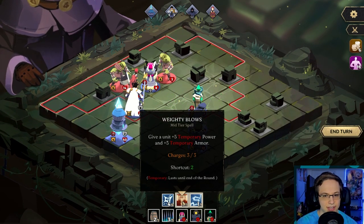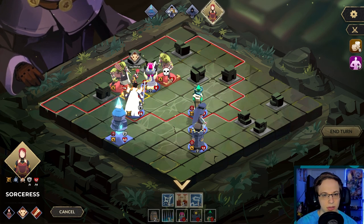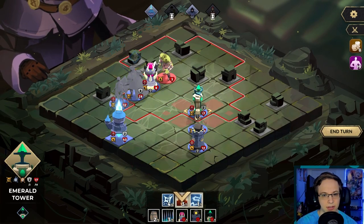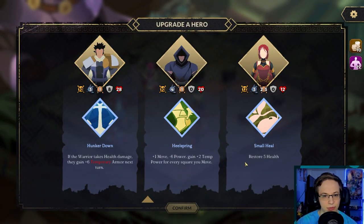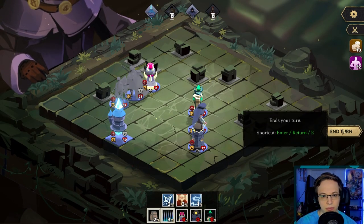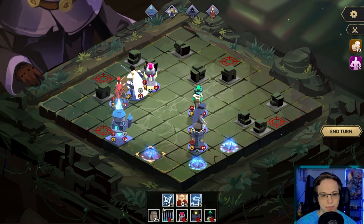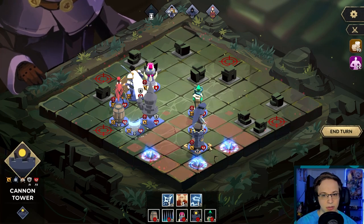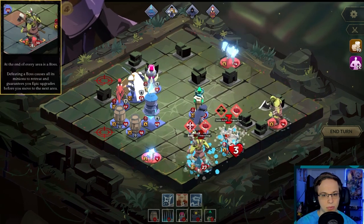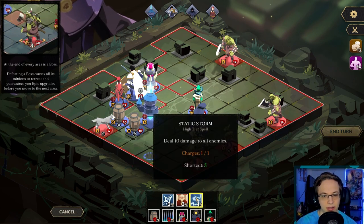Now we have Mighty Blows — give a unit five temporary power and five temporary armor. We also have deal 10 damage to all enemies — that's pretty good. Do that, do that. We're going to do three damage with a little spell there. Restore some health, that seems like a good play. End turn because I don't know where they're going to be. Now we'll just go ahead and freeze trap, freeze trap, move our tower, place some barrels to protect our rook. We're just gonna end our turn. At the end of every area is a boss — defeating a boss causes all its minions to retreat and guarantees epic upgrades before you move on to the next area.